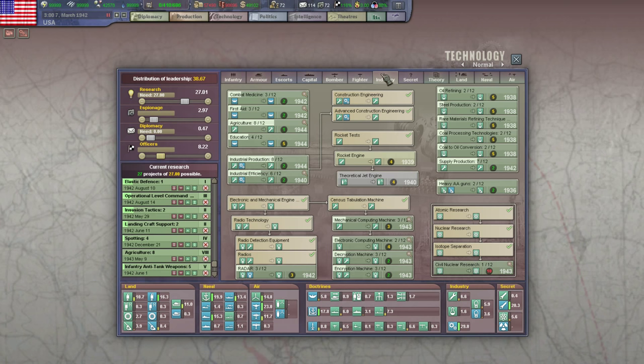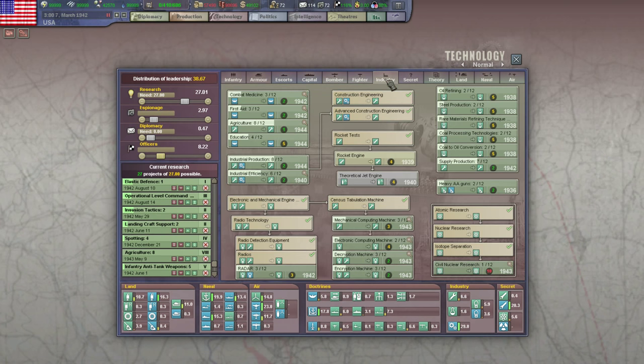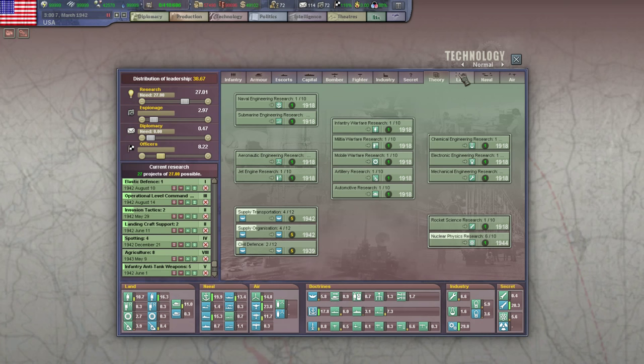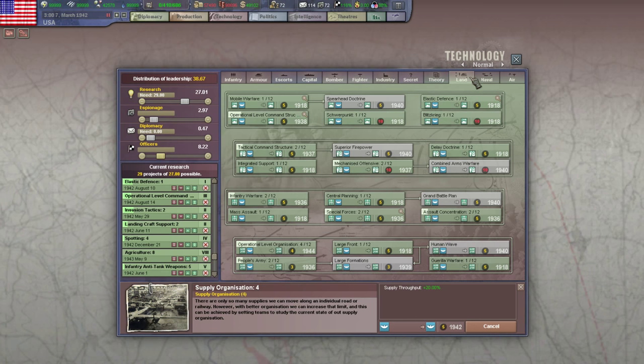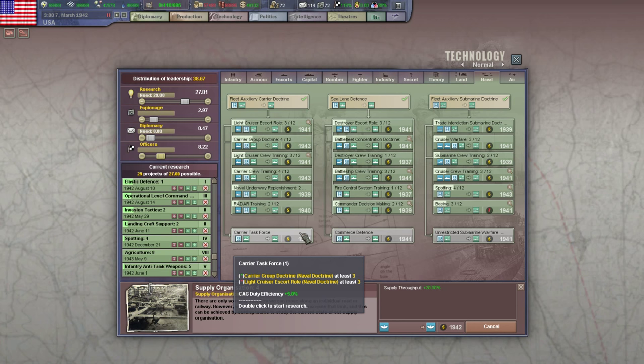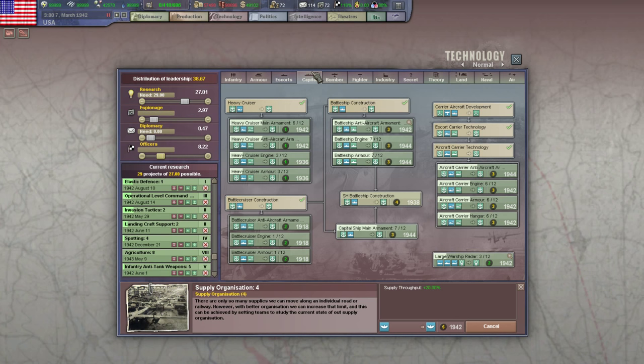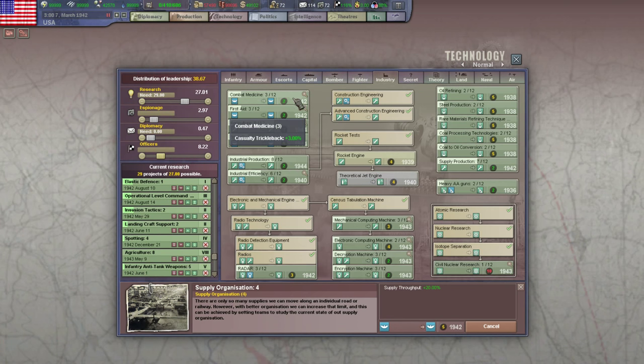Was there like naval supply stuff? There's a doctrine for it, right? We've got that capped out, don't we? We probably do want to boost the supply stuff — there's something somewhere. We'll want that, but that's a little too far ahead. Is it under one of these categories? Like port efficiency — there's a thing for that. Where the hell is it? I'm sure I'm just not seeing it, which is pretty standard.